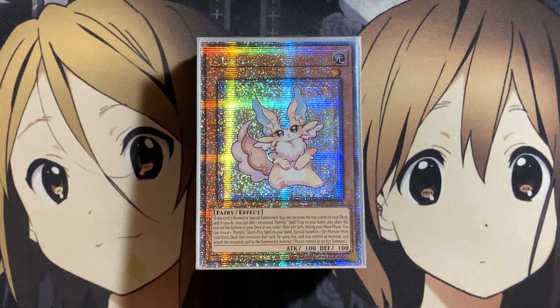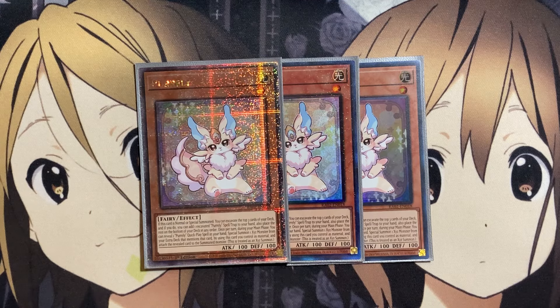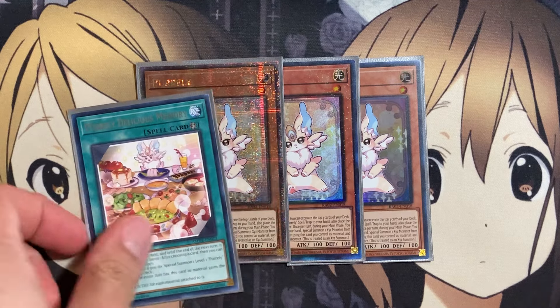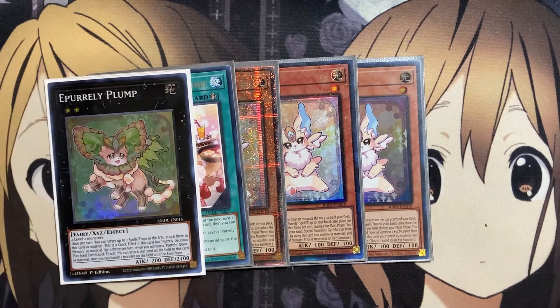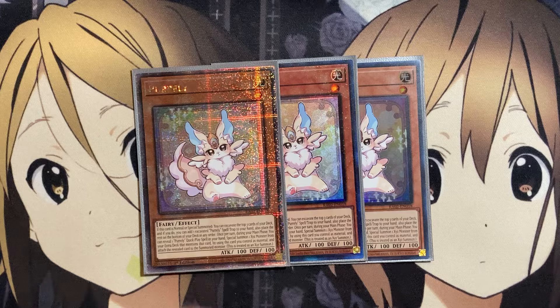This is my updated version of the deck, so let's go ahead and get started with the deck profile. For the Pirelli monsters, there's only two main deck monsters, with our first one being Pirelli itself. When this card is normal or special summoned, you can excavate the top three cards of your deck and add one excavated Pirelli spell or trap to your hand, placing the rest on the bottom of the deck in order.